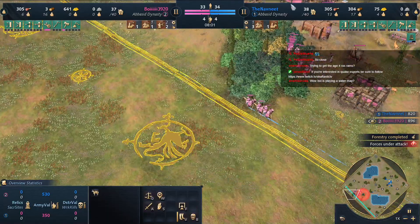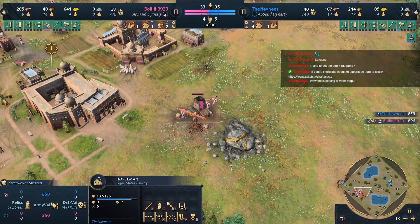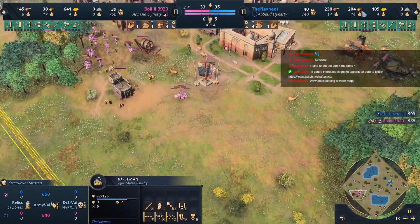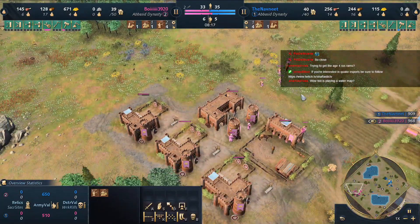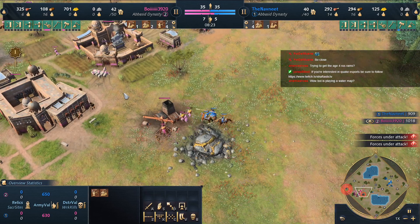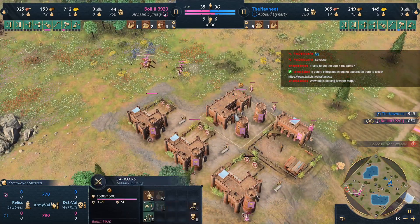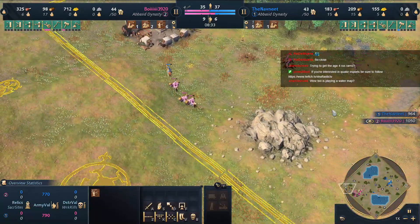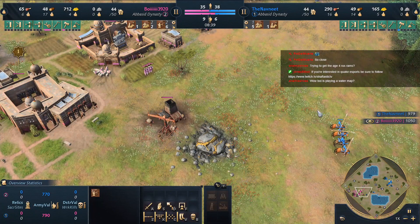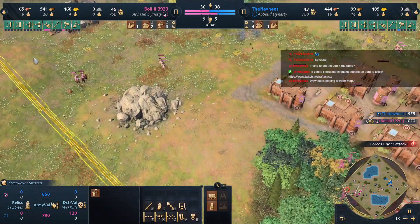Boy is about to run out of gold as the trader is just about to collect from the market. There's a scout and a horseman raiding — Navneet is paying close attention and microing carefully. With two Horsemen this raid is very dangerous. Navneet can't afford to fight under that outpost, and Boy can't easily build his own outpost since Archers are cheap but very wood-heavy. Both players are building good economies in different ways — Boy through trade, Navneet through water.